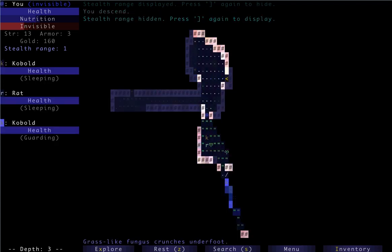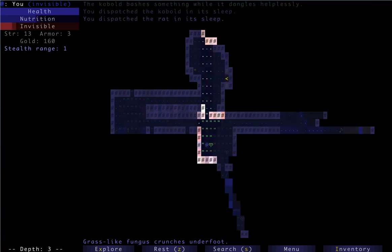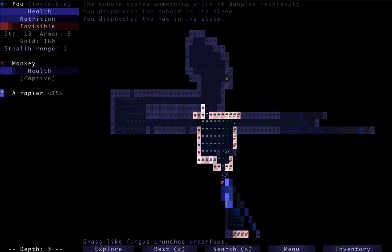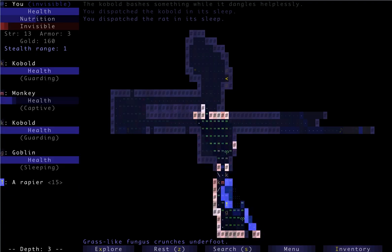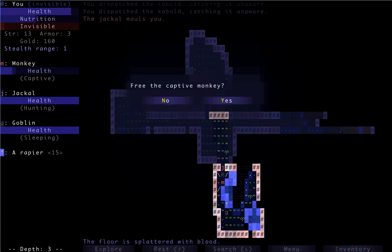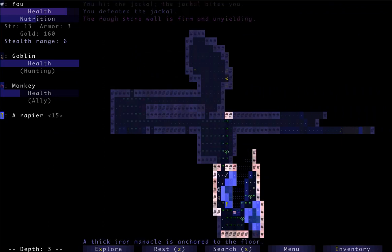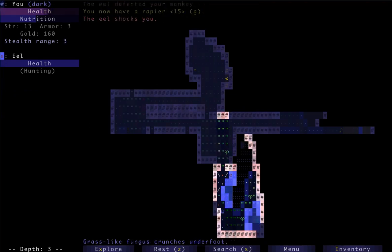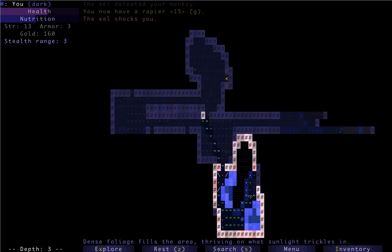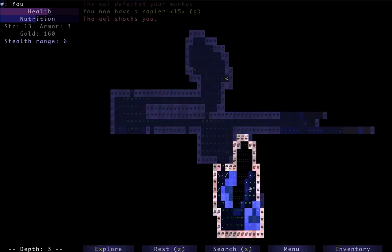Now we're on level three. We have to watch out for groups of goblins. There's some kind of ally down there. That was a potion of some type. There's a rapier somewhere — definitely want that. A captive monkey — not that exciting, but better than nothing. Free the monkey. There's a goblin next to the rapier. We'll jump in the water to get that rapier before the eel does us in. Yeah, the eel defeated the monkey. I'm not very good with the allies.